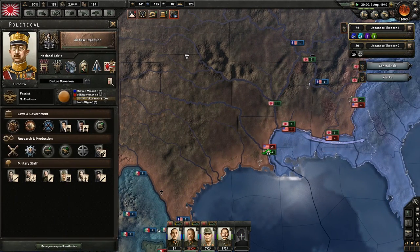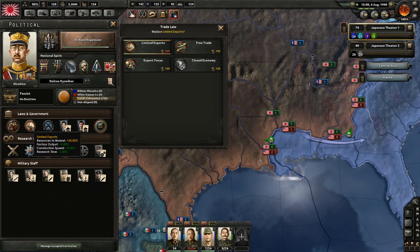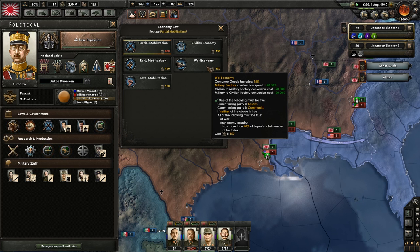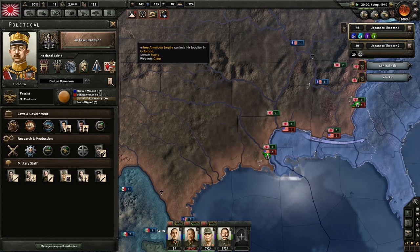We can modify the government - let's actually modify some of these. Do we want to go free trade for factory output? Resources to market plus 80%? Or do we want to switch to a war economy? I think we want to switch to a war economy - let's do that.